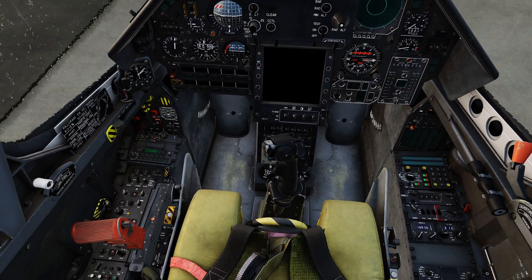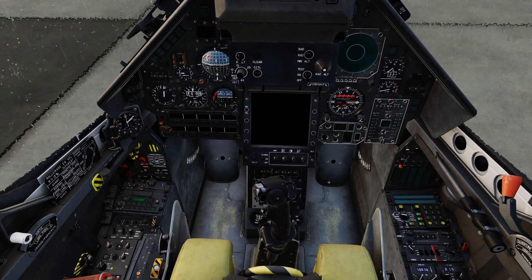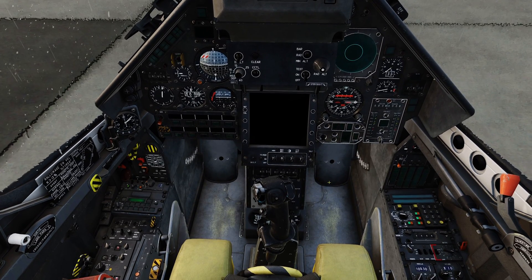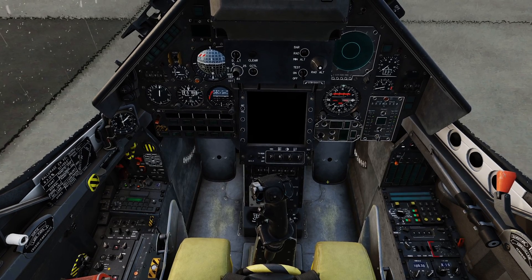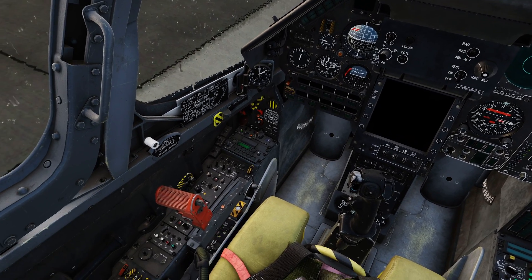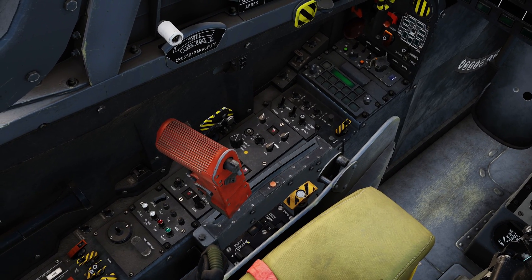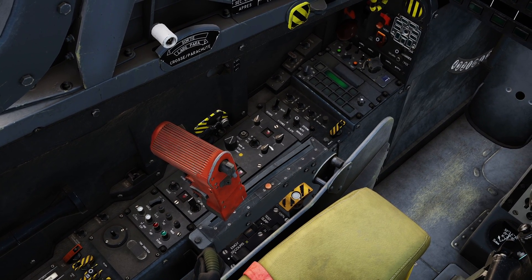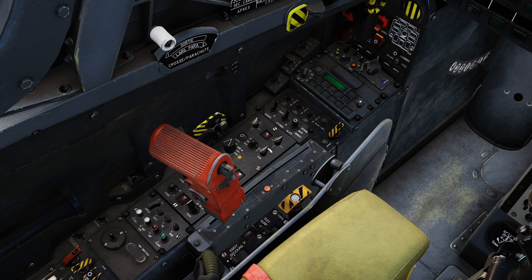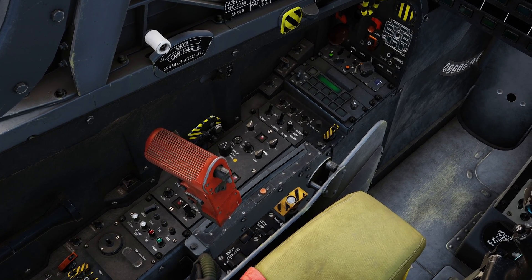A word of caution however: at this present time I am finding that after using the configuration panel, some of the cockpit switches and controls move out of their original positions. In particular, I am finding that the throttle is moving out of the stop position and into the idle position, resulting in an engine fire during startup if by oversight one forgets to return it to stop. I am sure that this is just a bug in the system and will be fixed in due course.